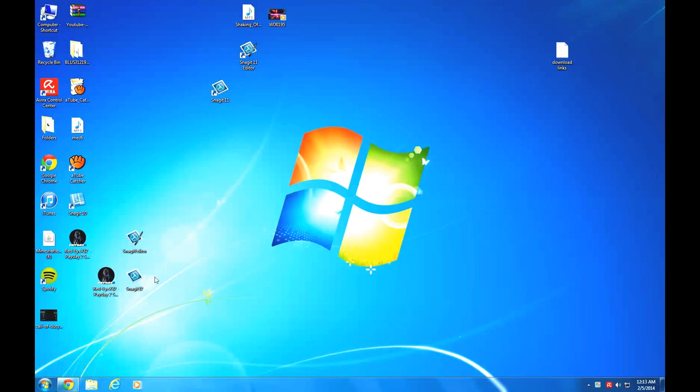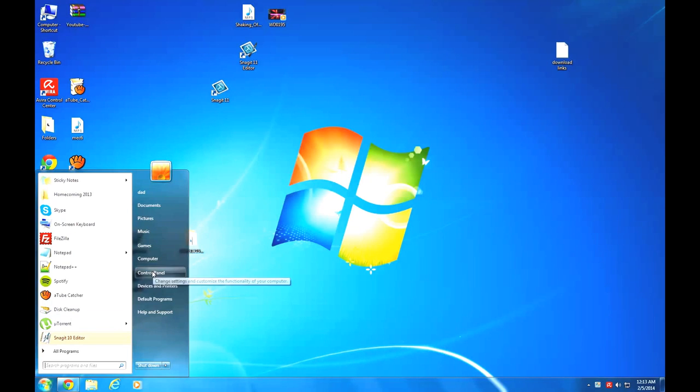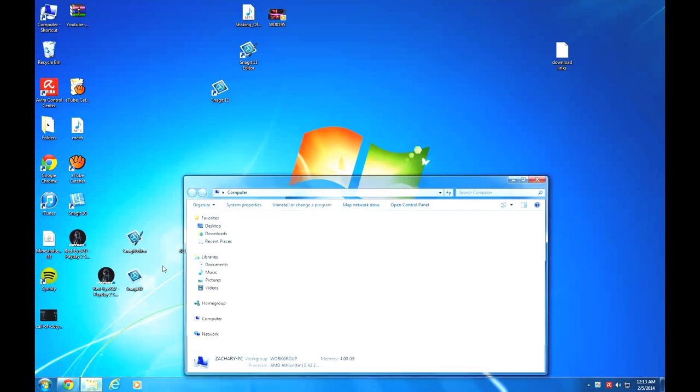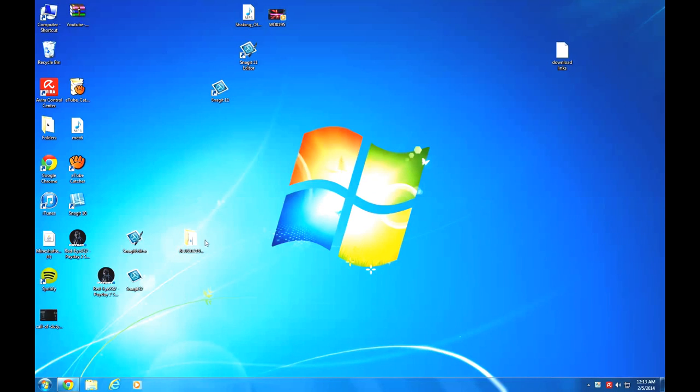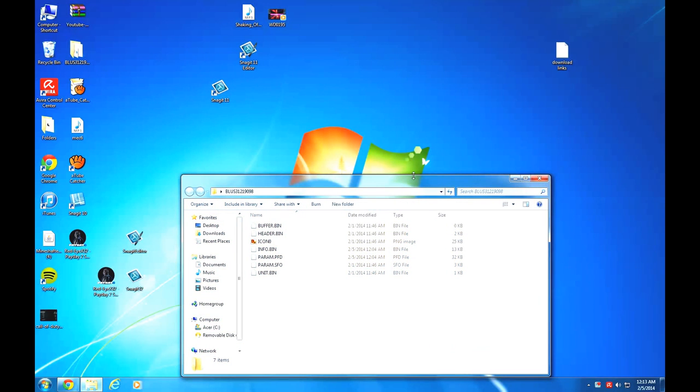Hello, and today I'm going to be showing you how to edit your game save for Payday 2 PS3. The download links will be in the description for this. What you will need to do is get a USB flash drive and get your game save off of your PS3. Mine looks like this — you just drag it to the desktop and there you go.